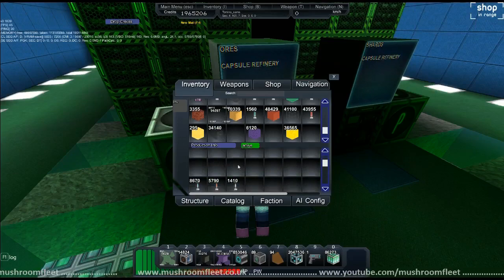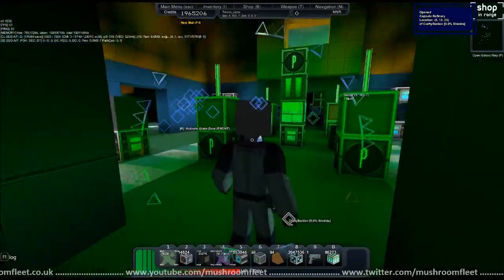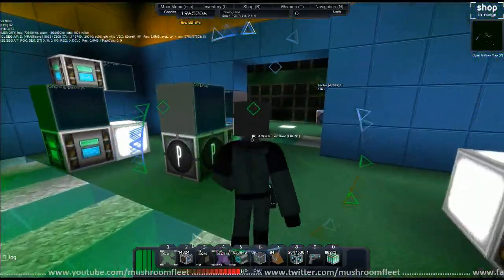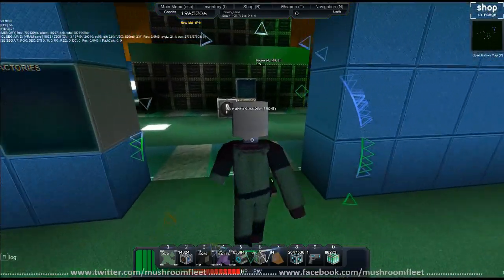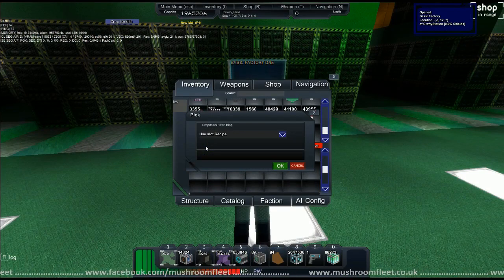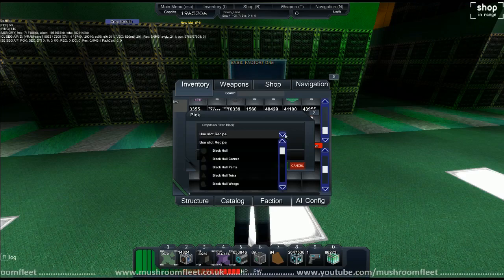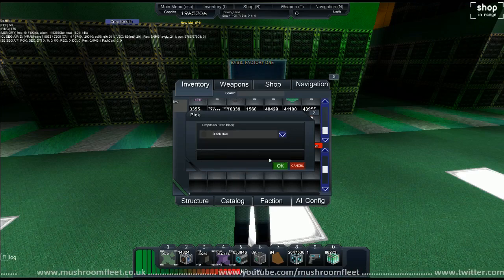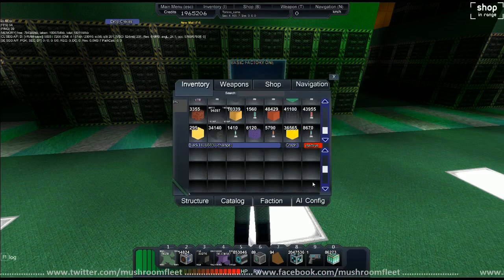There's the scrap. Now obviously for this I'm going to need to know what black is, so I'm going to run over to a basic factory and find out what the recipe for black hull is. If I just go to black... okay, black hole. So for black hole I need teched, so I'm going to be making gray hole and then painting it black.